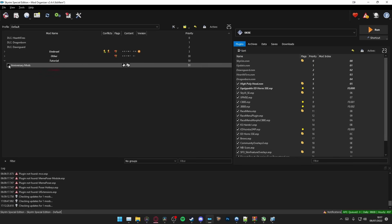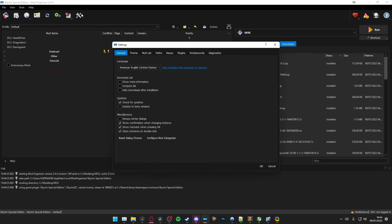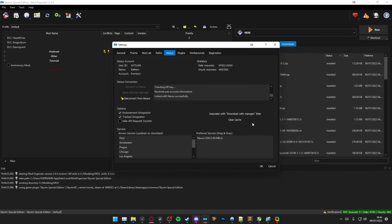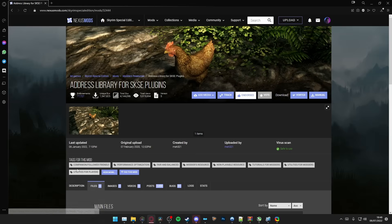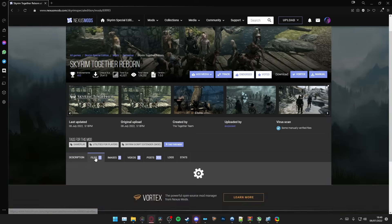Let's now install Skyrim Together Reborn. Make sure you've got an account on the Nexus and log in with your Nexus account on MO2. Once you're connected, click Associate with Download Manager Links and click OK. Now download Address Library AE from the Nexus, and Skyrim Together Reborn too.